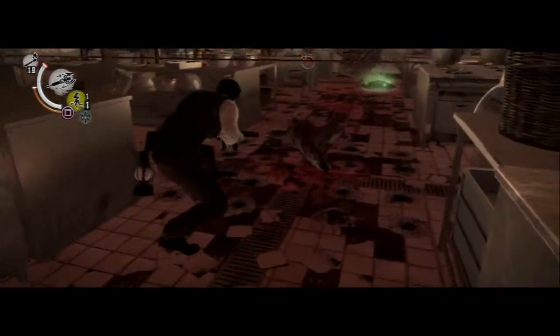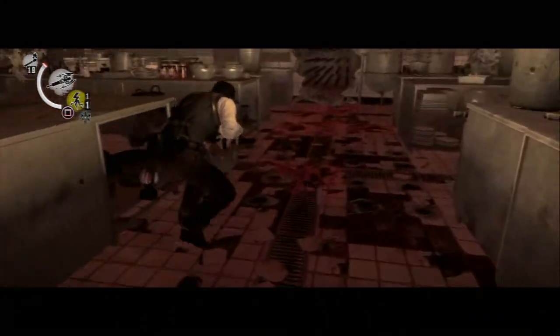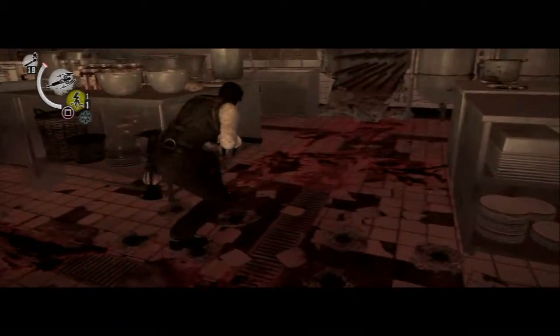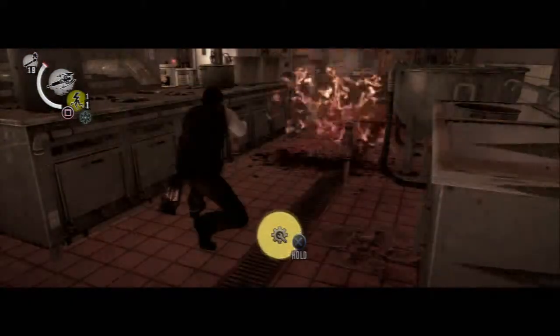Watch out, there's a tripwire at head height there. Crouch down. The spikes will come out of the wall so let them retract a bit, then get an R tripwire.